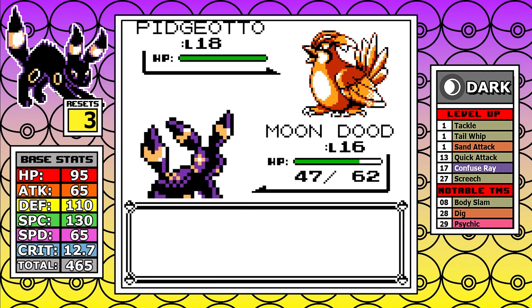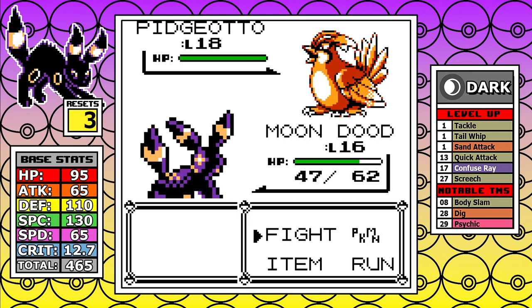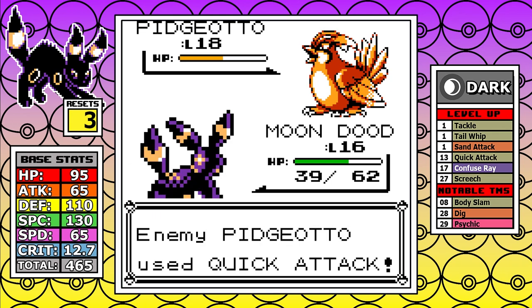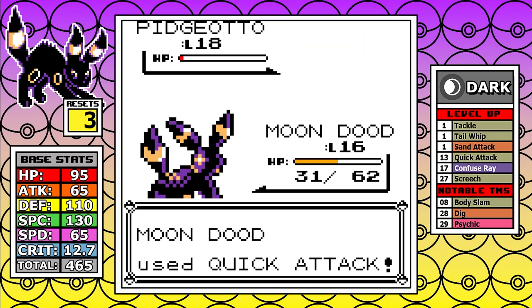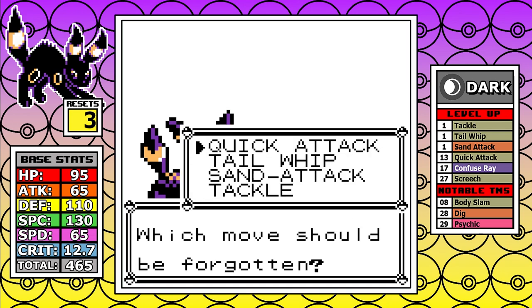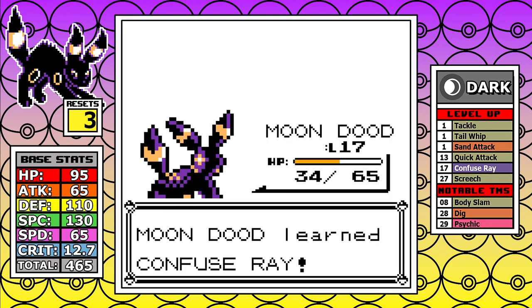At the start of the battle I can play dirty with my own Sand Attack, and on the first turn we trade Sand Attacks, but I keep going. After some Tail Whips to make my weak moves do actual damage, I'm able to get it down, and I level up to 17 — giving me access to Confuse Ray. I really like this move: 100% accuracy, and multiple chances to give your opponent a 50-50 chance to miss their turn, though it's very luck-based.